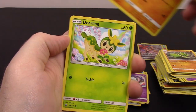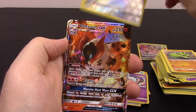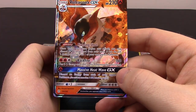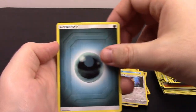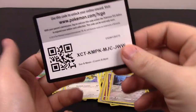Next is Snorunt, Rockruff, Deerling, Teddiursa, Golett, Type: Null Reverse Holo, and Volcarona GX — that looks super cool. 210 HP with Flaming Shot and Backfire, with Massive Heat Wave as the GX move. That is awesome. Then we got Dark Energy, Torkoal, Gloom, Floette, and the code.